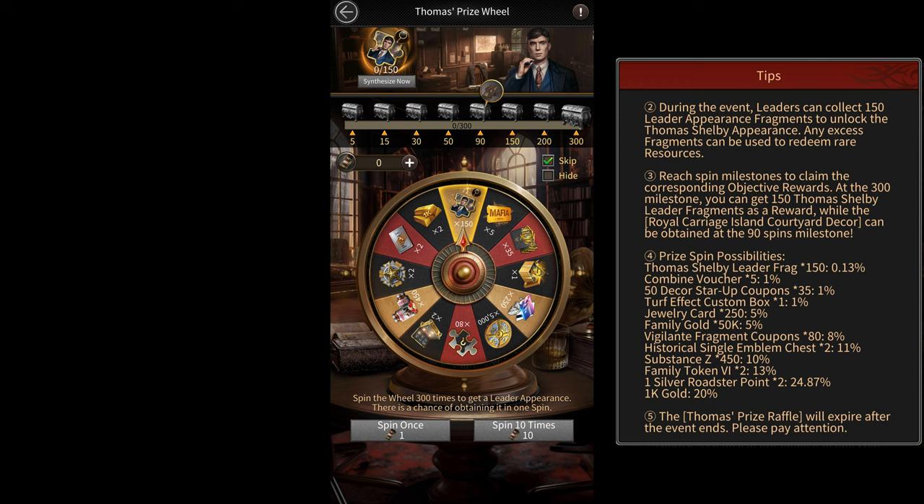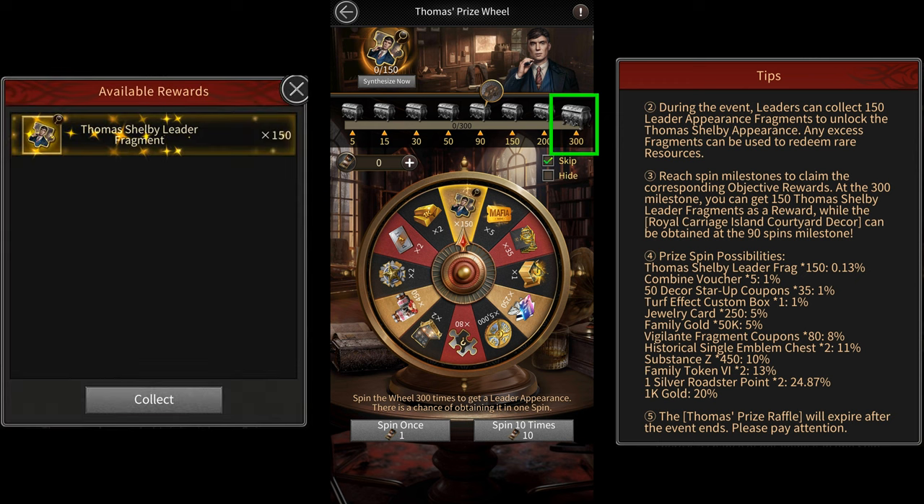The other way to get it is from the milestone rewards that you get for doing 300 spins. This is how most players will get this avatar. So let's take a look at the cost of doing these 300 spins.